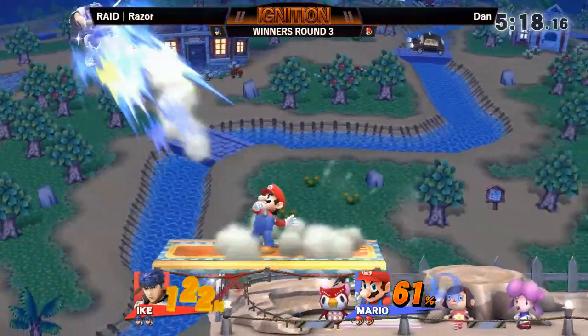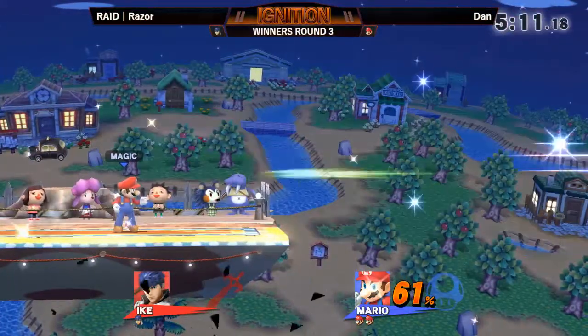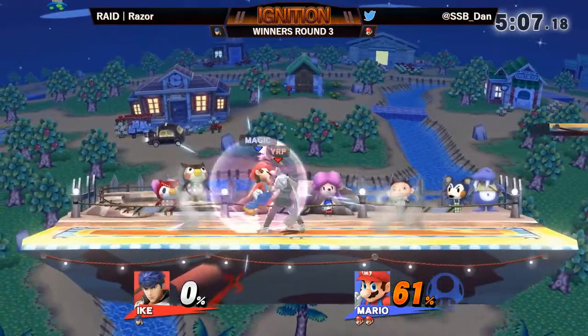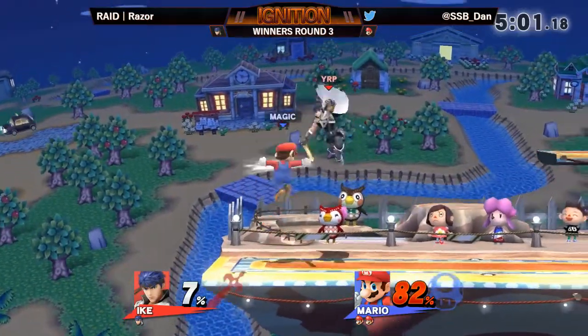Ike hits really, really hard, especially in this game. So it's all a matter of finding the spacing and trying to find those windows to get into those combos. But right now, Dan is in full control. Without Rage now, a lot of those shenanigans are going to start to work with Razor.